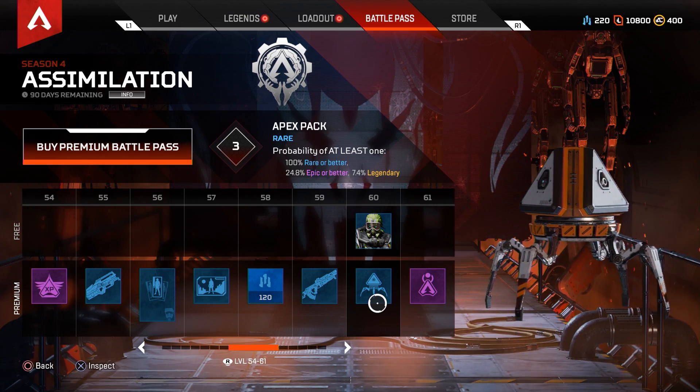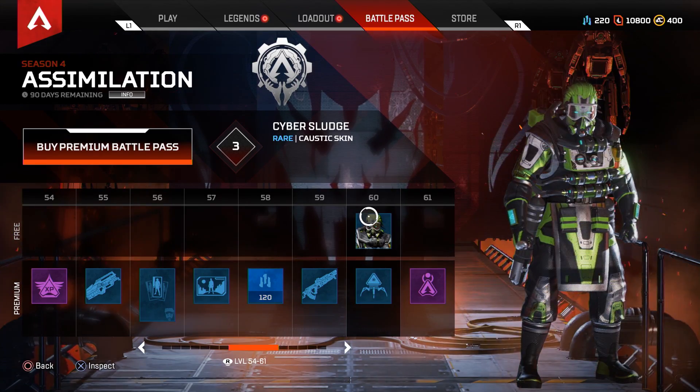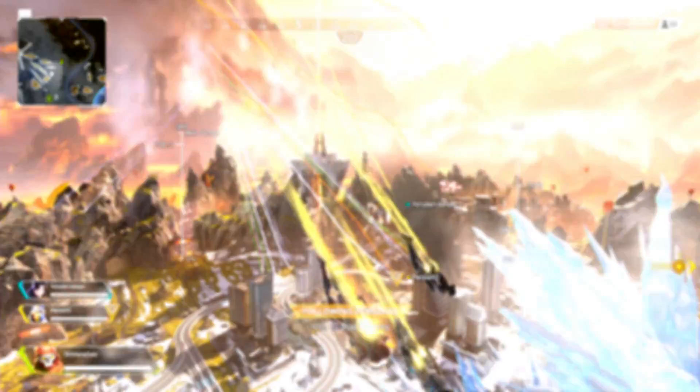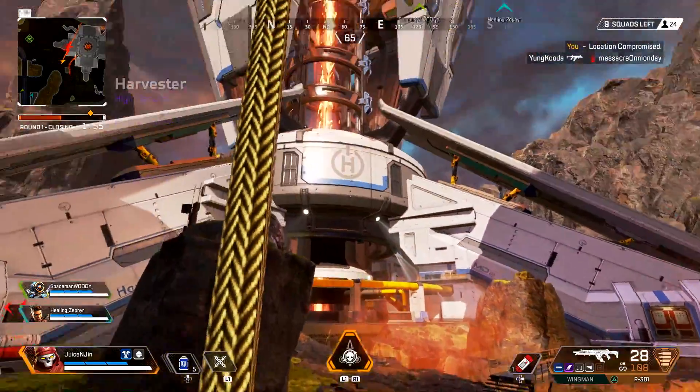If you don't want to spend money, that's cool too. Anyone who plays Season 4 can still earn 5 Apex Packs and the Caustic Cyber Sludge skin. Now let's talk about map changes — World's Edge is getting a fresh coat of paint in some key spots.